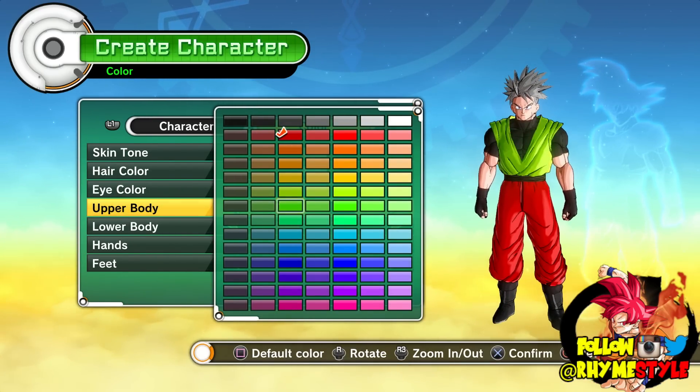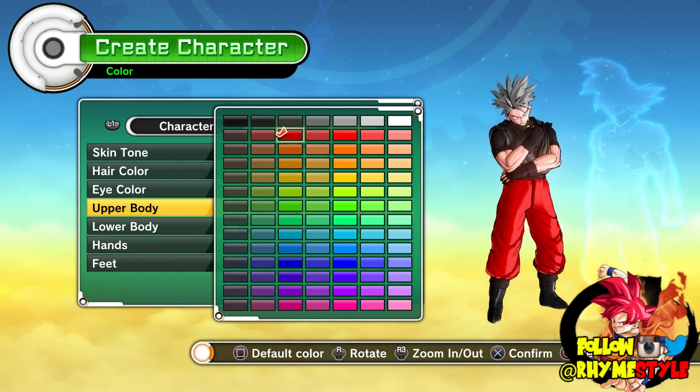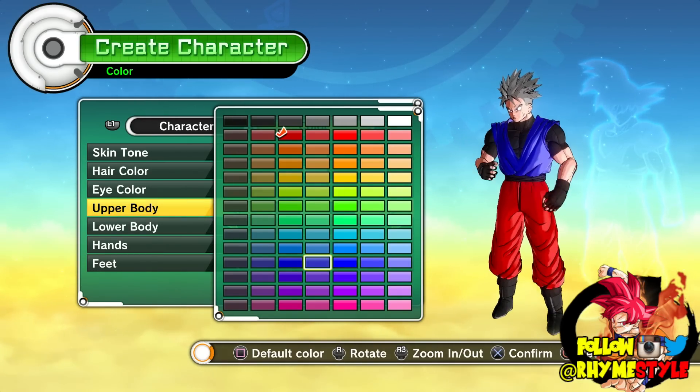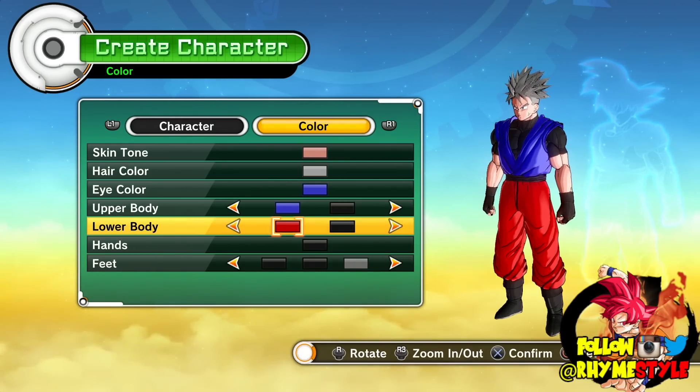Upper body — now this is going to affect my entire character throughout the game, so whatever I choose has to be the right one. I usually always play with the red and black combo but we're not going to do it this time. I think we're going to go with something more blueish. How about we do that?